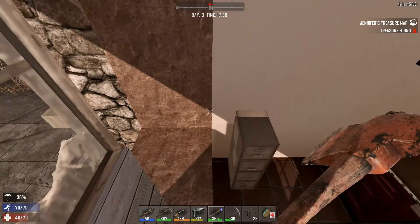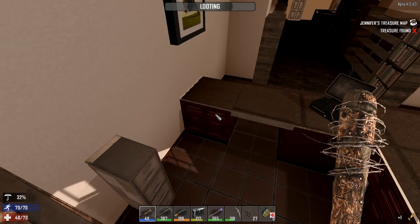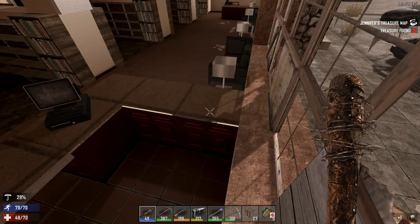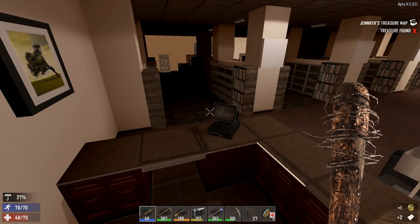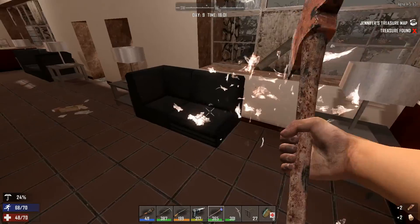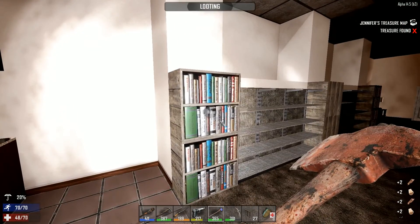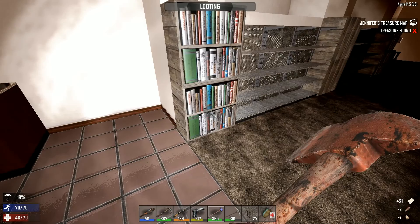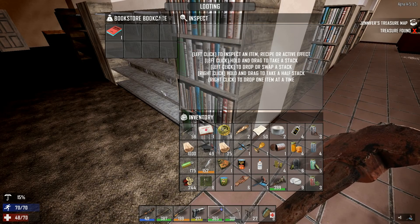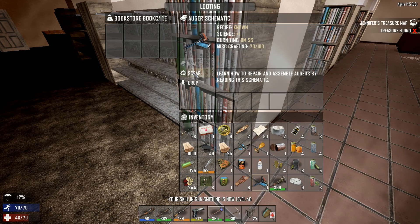Let's block this off, although they are so stupid when it comes to finding you because they aim at the door, so even if they have a wide open window they won't get you. Let's start looting. Paper. Oh, that was an auger — and pistols, nice. Let's read that — auger schematics.